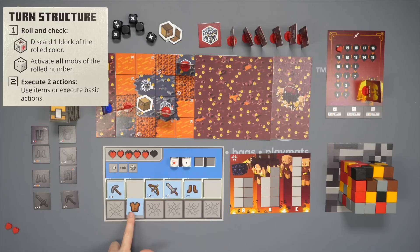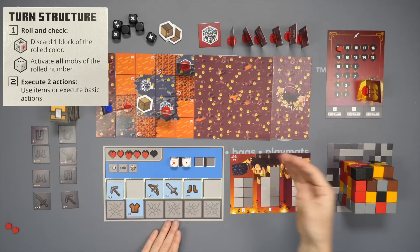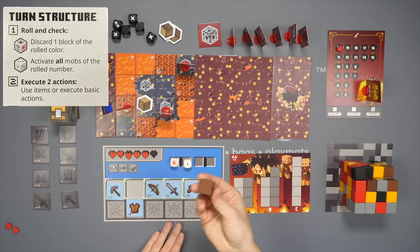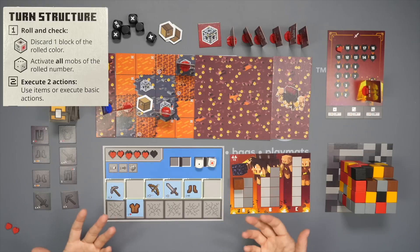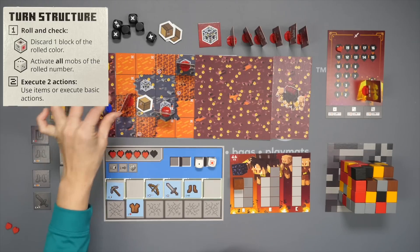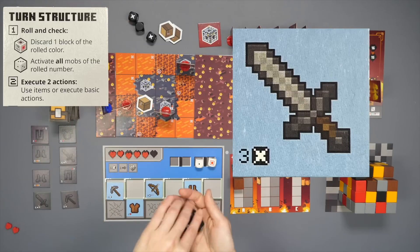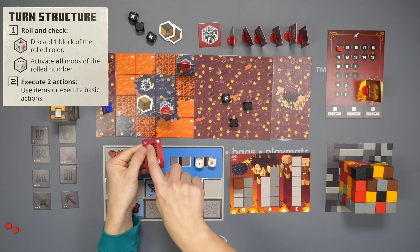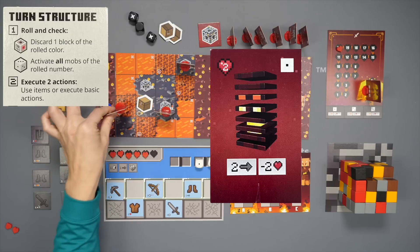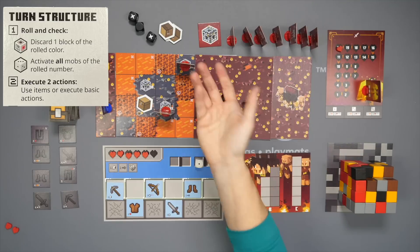Or you can refresh one used item. As you take actions, you move the dice over to track them. For combat, when you are adjacent to a mob, you choose one of your available weapons and pull it down to show you're using it. You roll three black combat dice, and all Xs are hits. The mob's health is in the upper left-hand corner — here it is two — so you would not defeat this mob. If you would have defeated him, you remove him and add him to the back of the queue to spawn later.